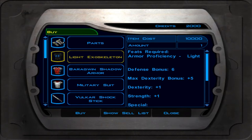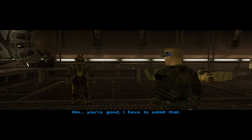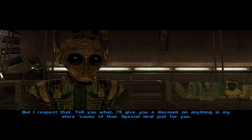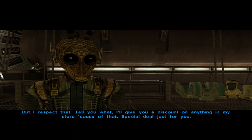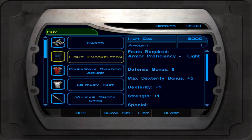For example, the light exoskeleton suit is at 10,000 credits. After beating this NPC at Yavin for the 10th and final time, he admits you're very good, won't play for cash anymore — just for fun. That earns you 7,500 credits total, and he gives you a special deal: 20% off his items. The light exoskeleton suit goes from 10k down to 8k. If you also force persuade him, the discount increases to 25% off.